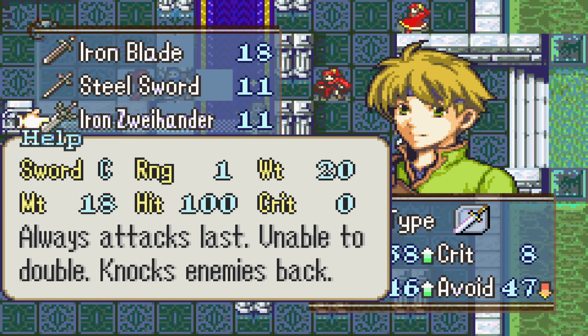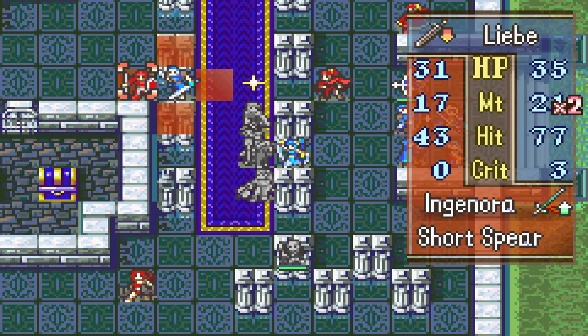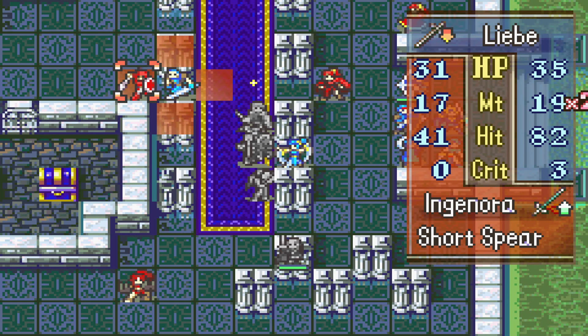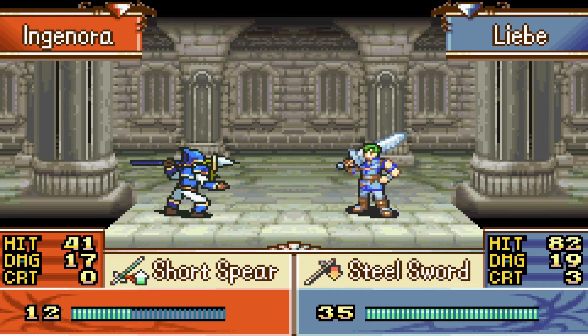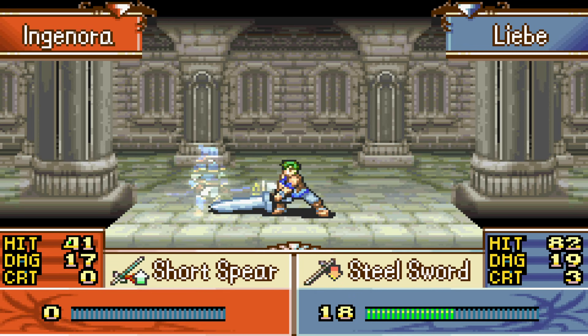Iron Swihander — always attacks last, unable to double, knocks enemies back. Damn. I'd rather double this guy. Even with a weapon triangle disadvantage, we do still have a really good chance of dodging. What is that sprite? That's sick. Okay, we did get hit but we should be fine.